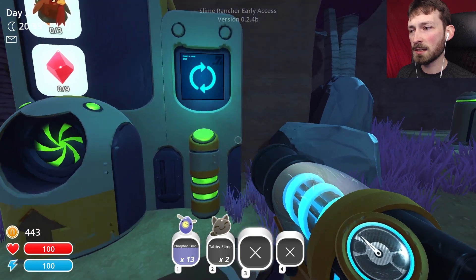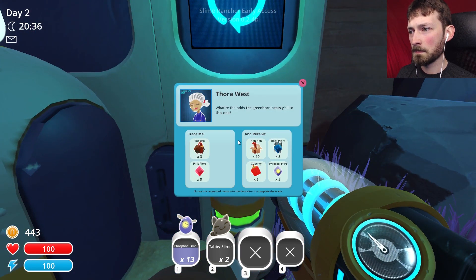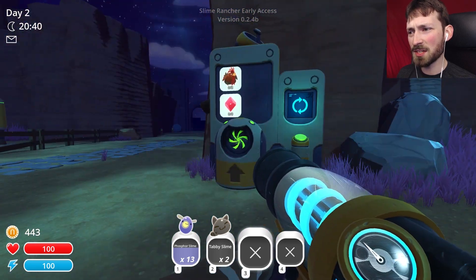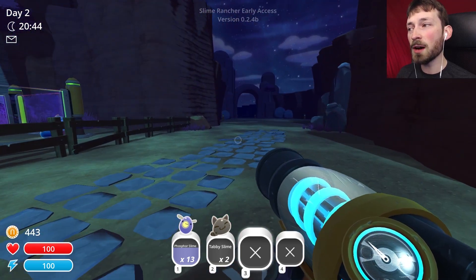Oh, can I buy things? What is this? What does this do? It's a trader - trade me three roasters or nine plorts for ten hens, phosphor plorts! We'll remember that. Was that here last time? I feel like it wasn't active. That's super cool.